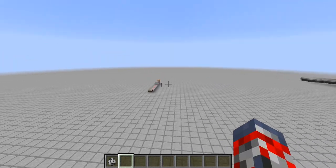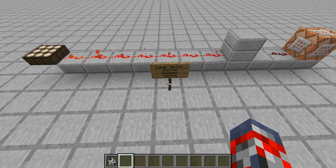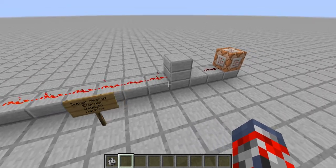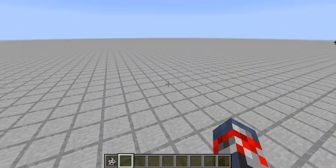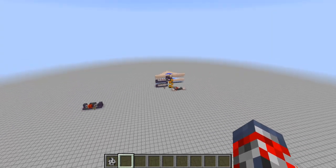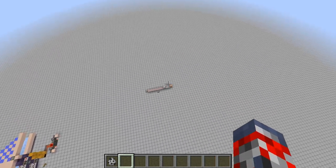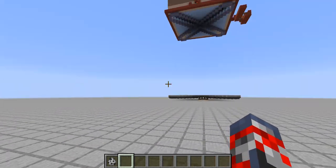Over here, this is of course optional — you do not need this. But this is pretty much like a daylight system, where it just sets the time to day. Because if it's day, then of course the mob rates will be much better, because they won't be spawning in other spots. You do not need this — it does not make the farm work, it's just a bonus.